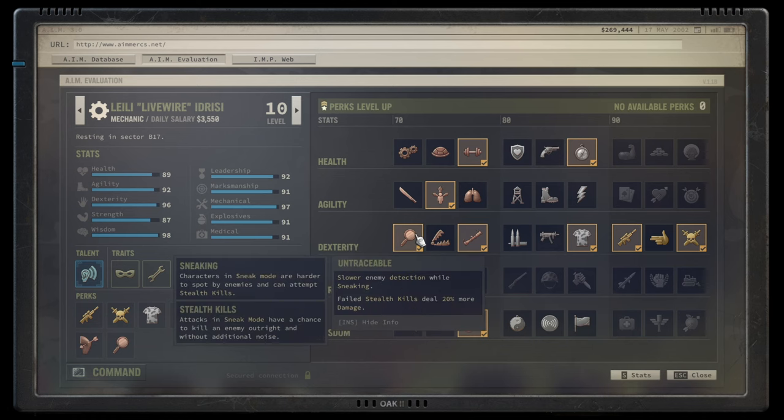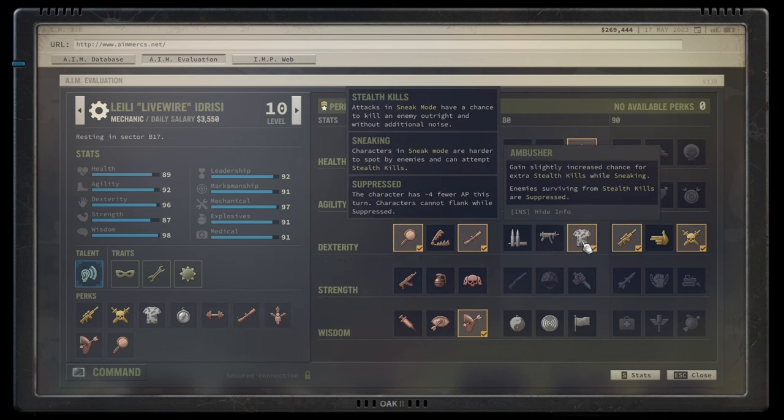Core talent number one at the first level should be Untraceable. The slower detection will help you, and there is a higher chance of stealth kills. Failed stealth kills deal 20% more damage, which for sniper rifles is very important since the headshot itself often kills outright. Second, you want Ambusher, which gives a slightly increased chance for stealth kills while sneaking. If you cannot kill an enemy, they are suppressed — meaning you still have a follow-up shot with someone else, which can be a lifesaver to prevent them from raising an alarm.